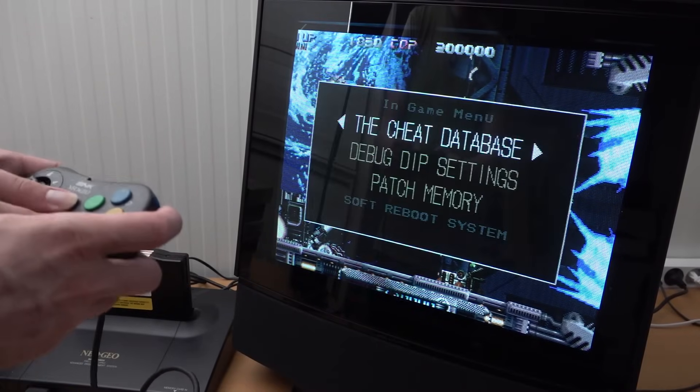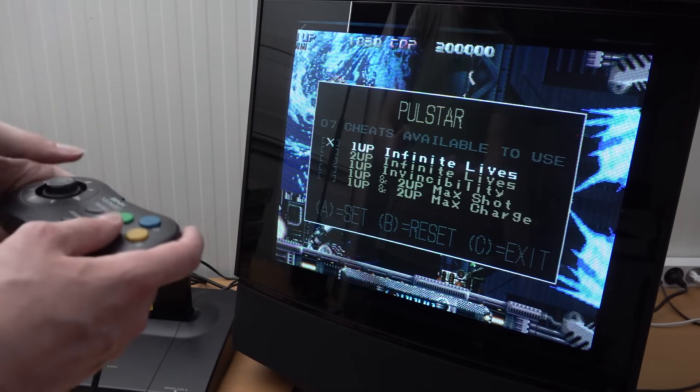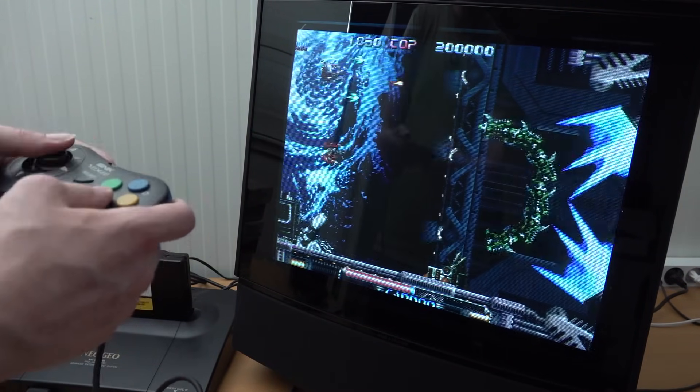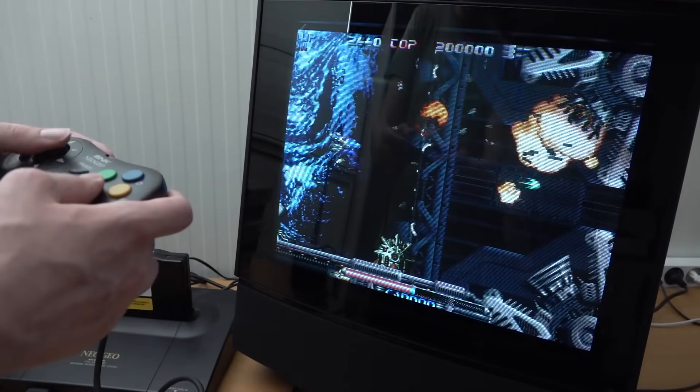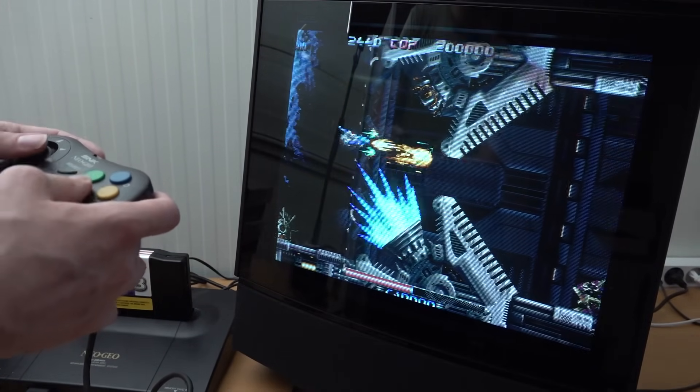With some shmups we do have some interesting cheat codes — we have infinite lives, max shot, play one and play two options. All kinds of cool things we can implement. You can see we have all of the power-ups instantly, which is just one cheating way, but it's a lot of fun.